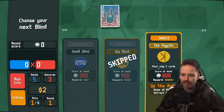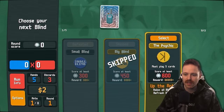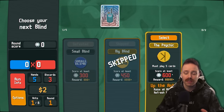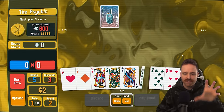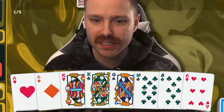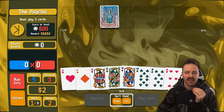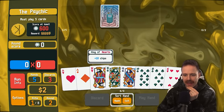Boss time. The Psychic must play five cards. There's always some sort of modifier on the boss that makes it more difficult than normal. Not only is it worth more chips, not only do you have to get more chips to win, but you have to overcome whatever thing they force you to do. Kind of a banger of a deck so far. I really, really want to focus on 10s and 4s though.